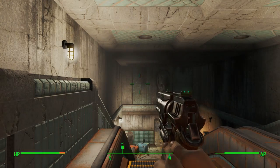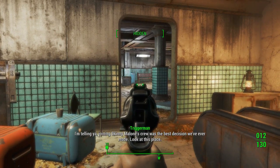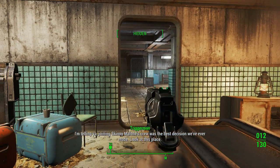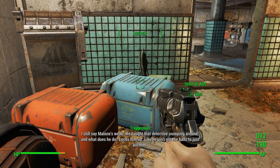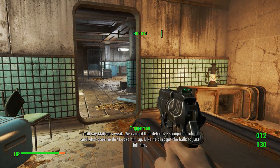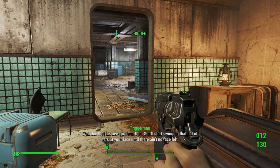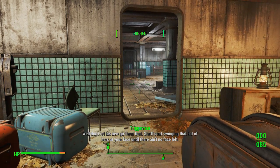I'm interested to see how much damage I take and deal to these guys. I don't know if I have enough healing stuff. I get my sequined dress at the end of this — that's the only positive. If anything, Nuka True was the best decision we've ever made. Look at this place. I still say Malone's weak. We caught that detective snooping around and what does he do? Locks him up — like he ain't got the balls to just kill him. Well, don't let his new girl hear that. She'll start swinging that bat of hers at your face until there ain't no face left.